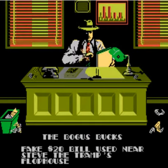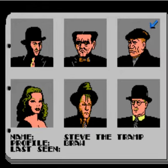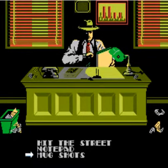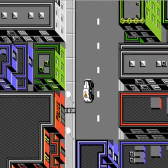Alright, so the first case that we're going to be doing is the Bogus Bucks fake $20 bill. Yes, fake $20 bill used near Steve the Tramp's Flophouse. So what you got to do is go to Mugshots and find out where Steve the Tramp is. He'll be at 5th and B. If you look to the notepad, there's five clues to be able to get. You have to get all the clues before you can arrest the culprit.